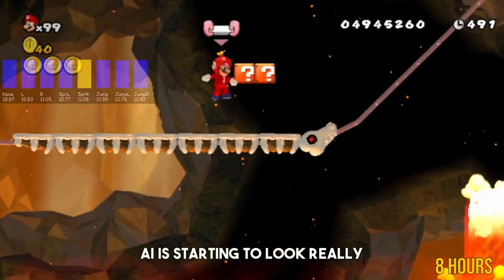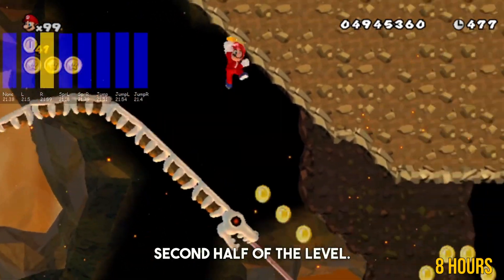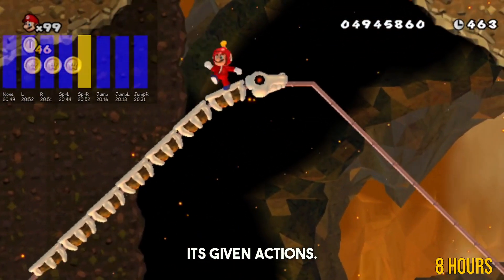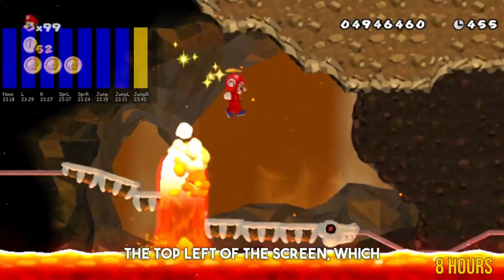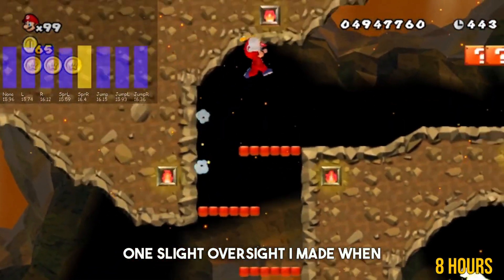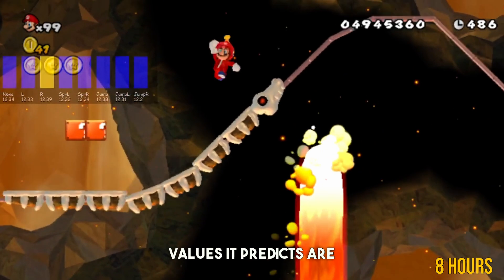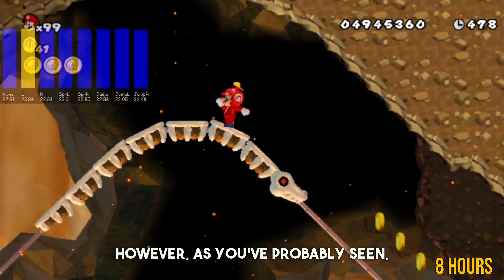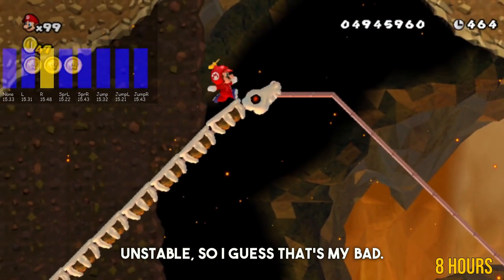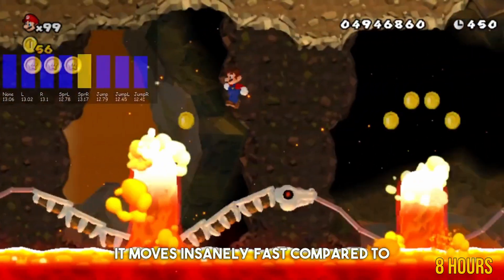After eight hours of training, the AI is starting to look really strong, making it past the halfway mark almost every time and even having a solid crack at the second half of the level. The AI basically tries to predict how much reward it's going to get by taking any of its given actions, and you can see the AI's prediction in the top left of the screen. One oversight I made when designing this was how much reward to give the AI. The AI uses a neural network which tends to perform best when the values it predicts are between around minus 10 and 10. However, the AI's predictions are a lot higher than this, which can make learning a little unstable — I really underestimated how fast the roller coaster moves, as when it's at full speed it moves insanely fast compared to normal running speed.